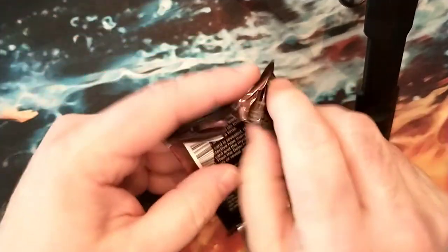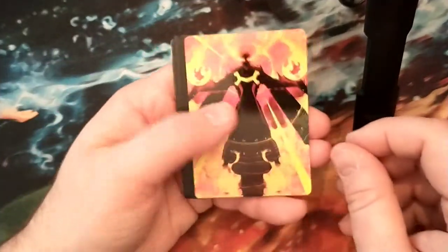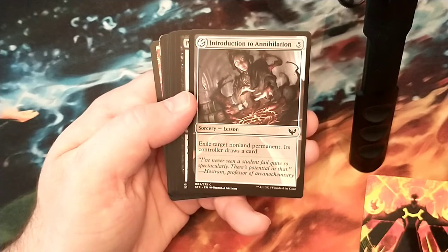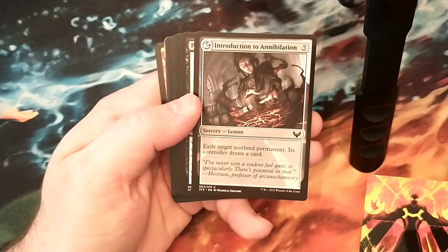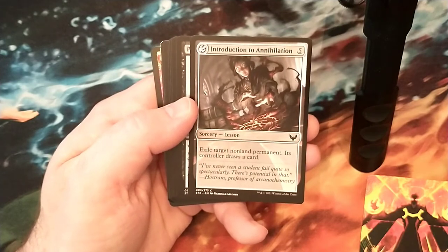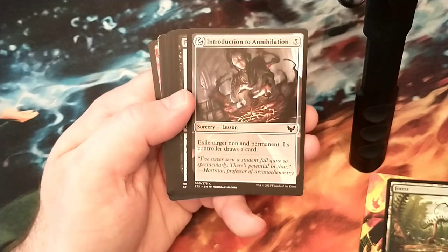Pretty happy with the amount of tokens I've gotten as well. If anyone watched my Kaldheim opening, I was so pissed off - I got like 2 dwarf tokens out of 3 boxes, and there's all these cards that make dwarf tokens and I couldn't make any tokens, I had to frickin' order them. This is my favorite common in the set - this 5 mana sorcery, exile target non-land permanent, its controller draws a card. I like colorless spells - you can stick them into decks that need help. This is a cool card to stick into any deck.